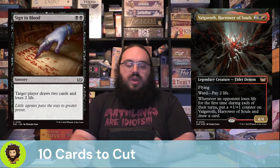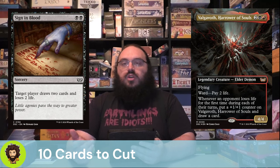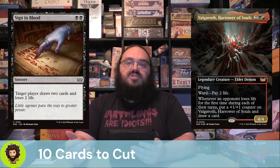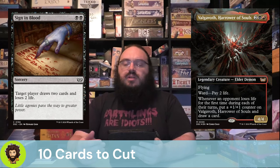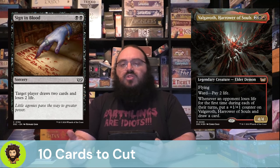Starting with those ten cards to cut — Sign in Blood. Sign in Blood is a fine way to draw cards in black: two black mana, target player draws two cards and loses two life. But we actually have a ton of card draw that doesn't cost us life — it's really costing our opponents' life. If it were instant speed so we could hit an opponent on their turn, maybe we'd keep it. But we generally want to target yourself with Sign in Blood, so I'm happy to cut it.